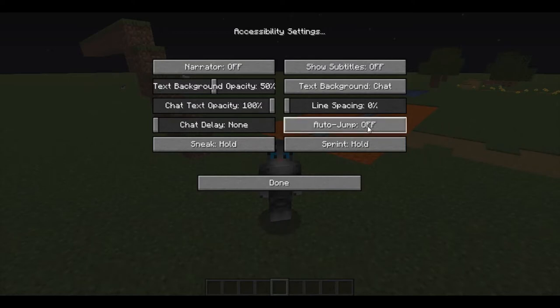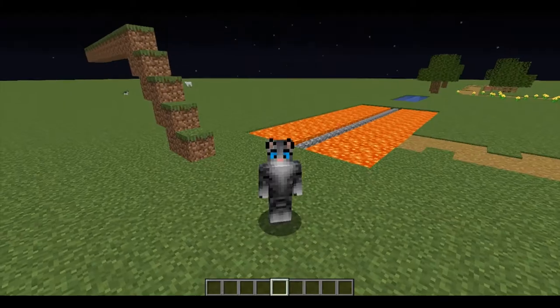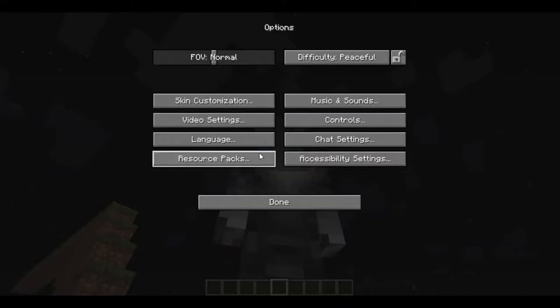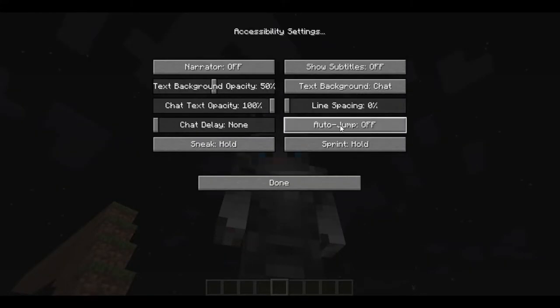Always — and I do mean always — have auto jump off. Auto jump is trash, no one likes it, no one wants it. It's only for people who need it, and if you need it you can have it on, but if you don't, always have it off.